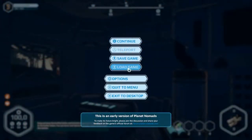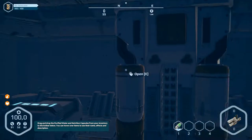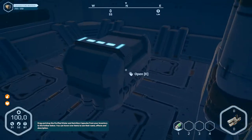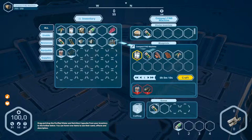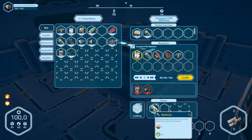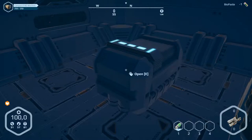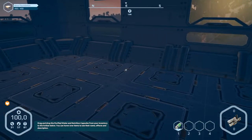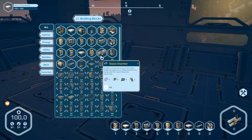Hello and welcome to part number 24 of Planet Nomads. Last time we made the electrician work and opened here, and we are producing food at the moment, so we take this and we can eat that. Now we can have a look at what we can build.